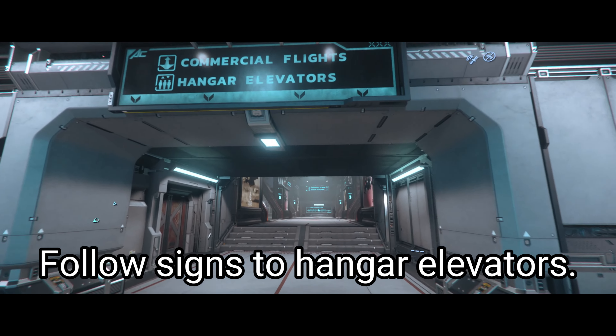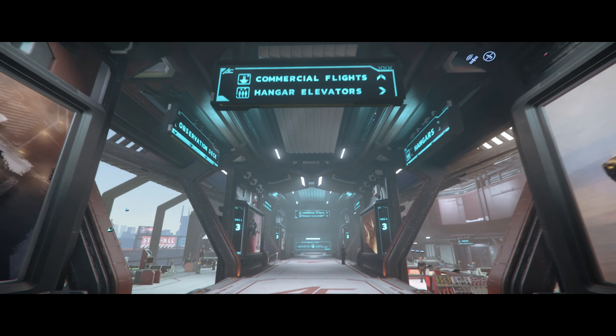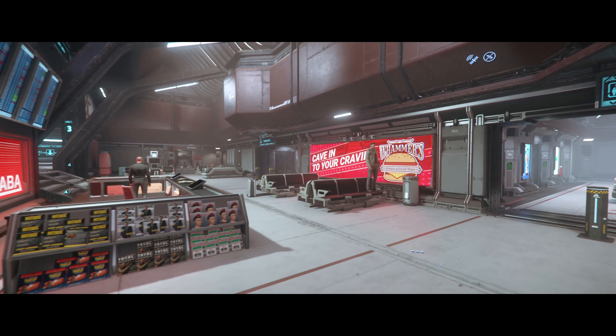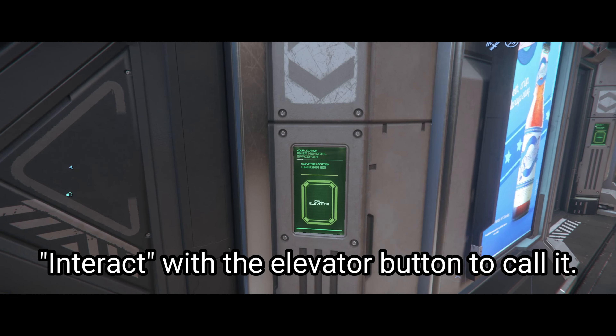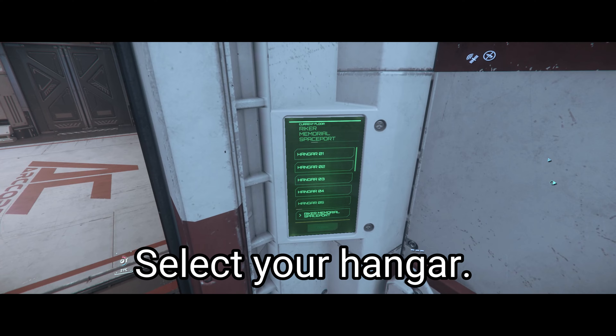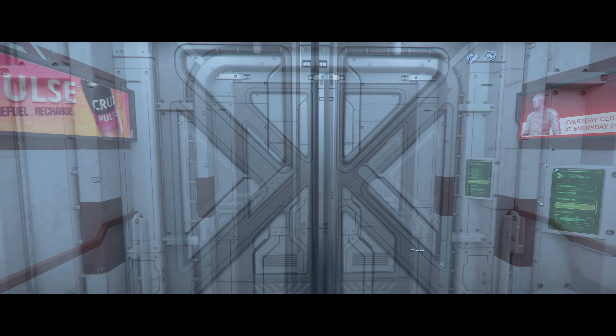If we pop around the area here, we're in our corps still. Follow the signs towards the hangar elevators, as Star Citizen is really good at pointing you in the right direction by giving you plenty of signage. In the elevator, we need to call the elevator by interacting with the button, and then on the list of all the hangars, you just need to find your hangar and select it from the list.